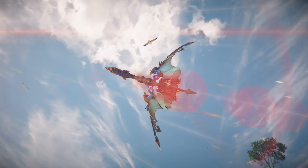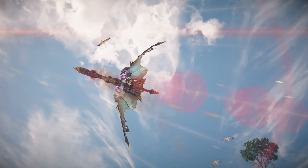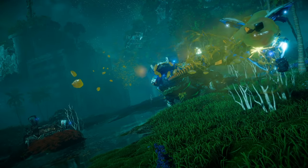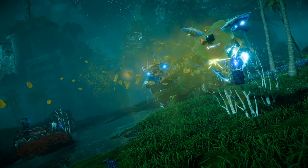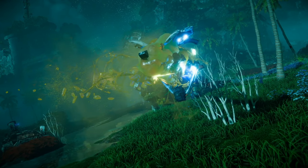These three represent some of the most unique creations we've seen to date, traversing land, air, and sea. When it comes to these new machines, it remains unclear if they were designed by the original Gaia to aid in the terraforming goals of Project Zero Dawn, or later by its former subfunction Hephaestus.